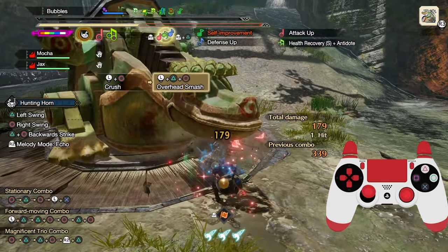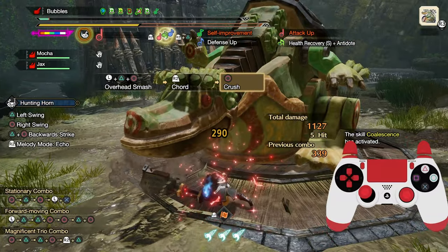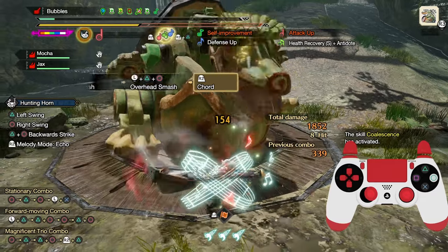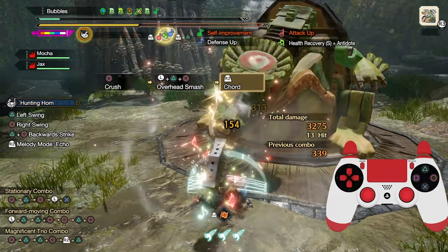Once you have the monster in a vulnerable position, it opens up a plethora of combos you should be doing. If your focus is purely on damage, your two primary combos, depending on your skill setup, will be as follows: Crush, Overhead Smash, Chord, Slash Performance.